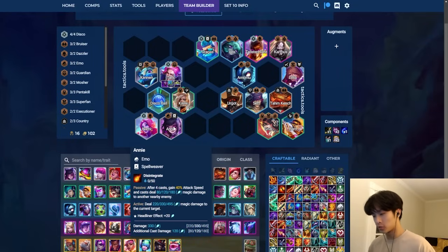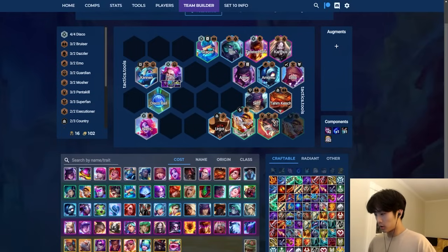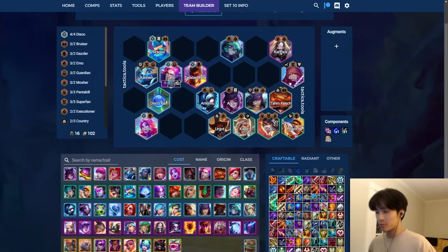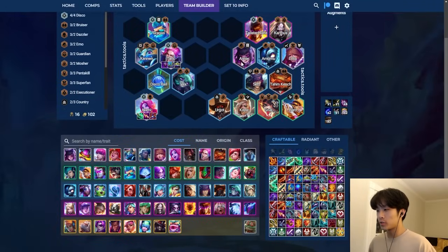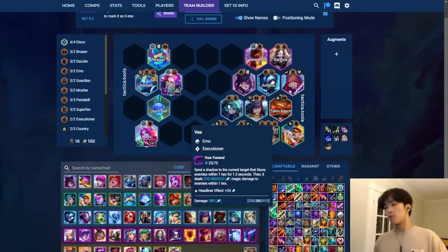Those are the main standalone units - Nar, Kale, Annie, and Bard. Hold Lilia to pivot into Karthus, Akali, Viego. TF is a shitter check - you hold Namis and Tarics along the way, and it's really easy to pivot into the TF board. I'll put Vex here as viable because you have AP items and vertical Executioners is extremely strong right now.